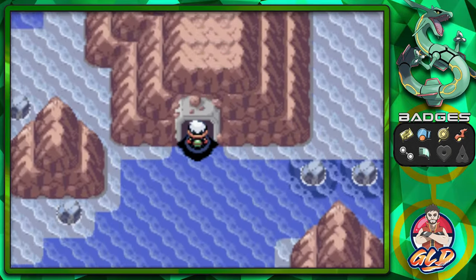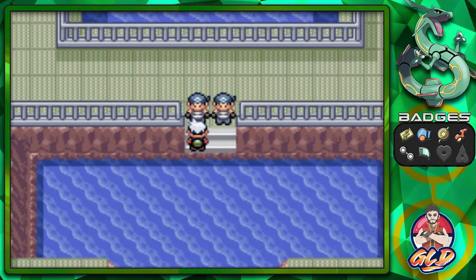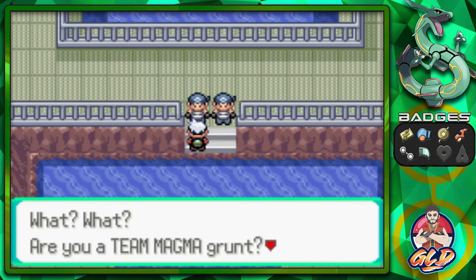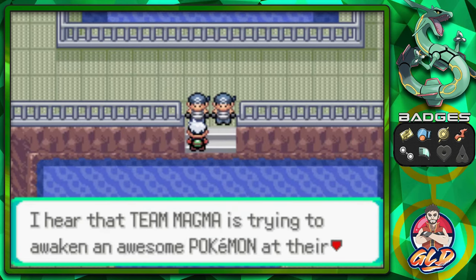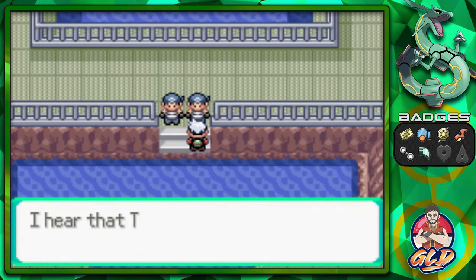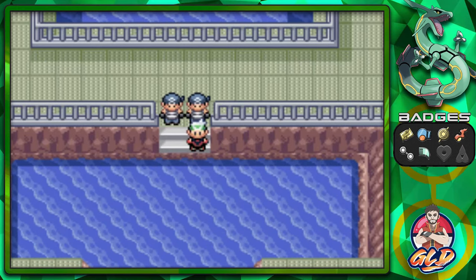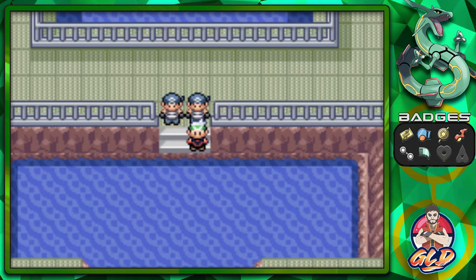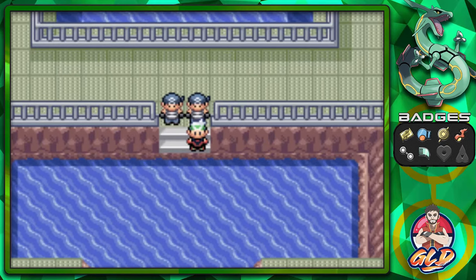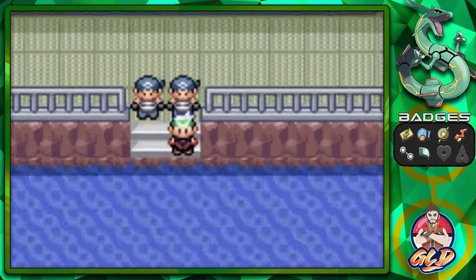We're going to be fast forwarding through the sea crossing, and here we are in the Team Aqua hideout. You talk to these guys and they mention that Team Magma is trying to awaken some awesome Pokemon at their hideout. Apparently there is something going on at Mount Chimney, so I'm going to fast forward to Mount Chimney to find the Team Magma hideout.